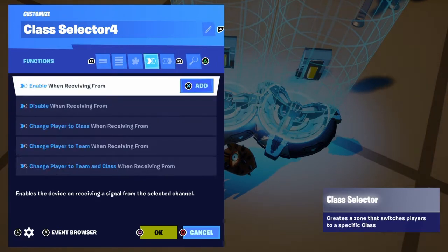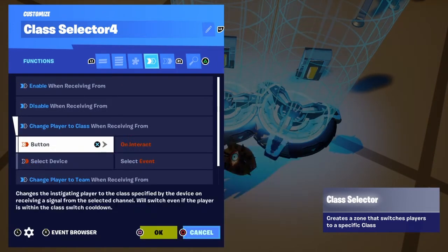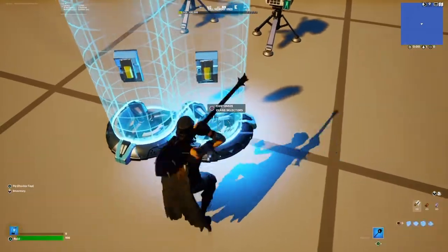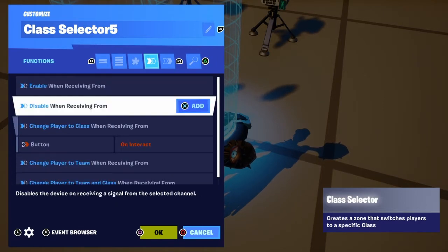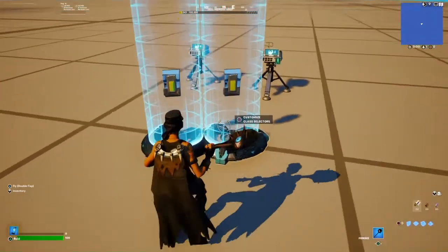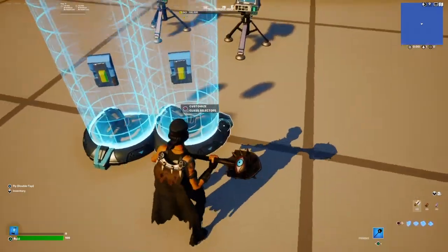Now we're going to go to 'change player to class when receiving from button.' Now we're going to copy this, but we've got to change these settings. Class to switch to: make that two. And we're going to go over here and change player to class when receiving from button two. This is class selector four and this is class selector five.